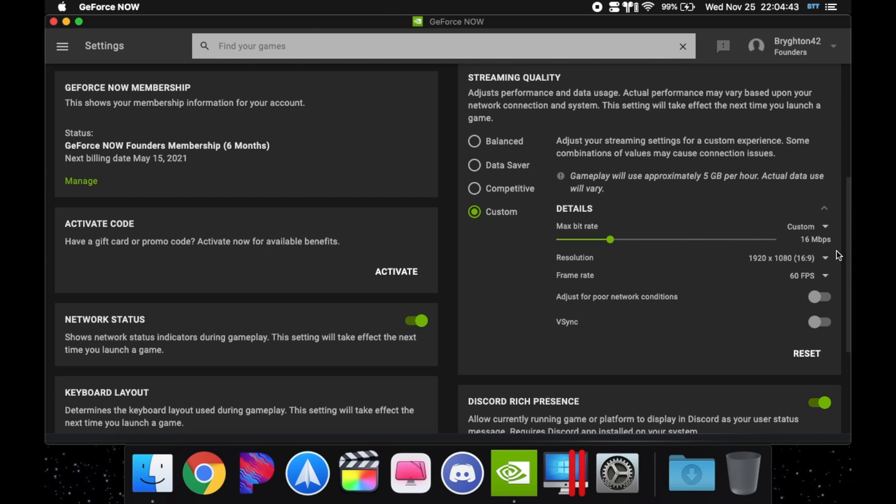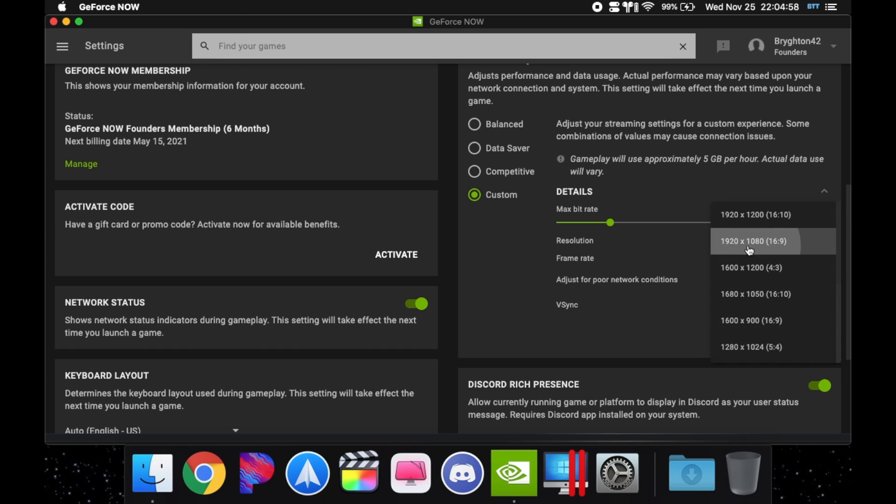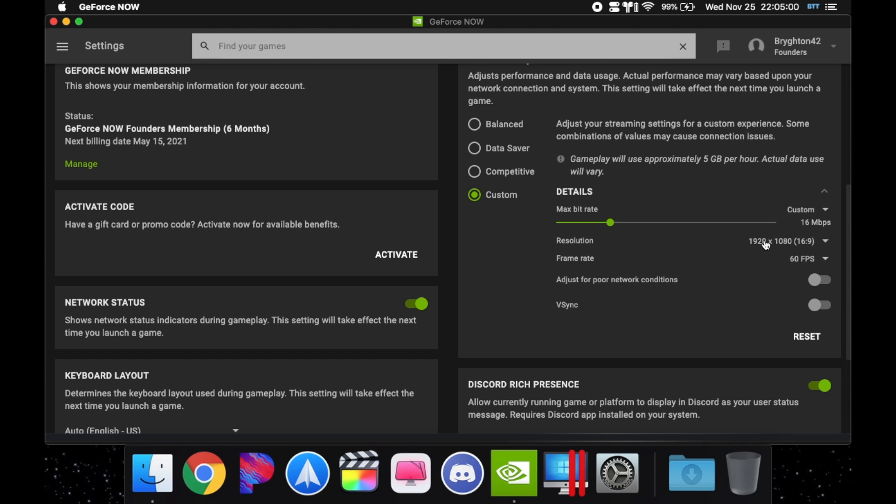I use 1920 by 1080. If you guys want to see my settings, I use all of these in my montages on my YouTube channel. I also recommend 1920 by 1080 if you're a YouTuber or if you're getting clips. Frame rate it says 60 but you can go up to 120 if your computer has the performance.